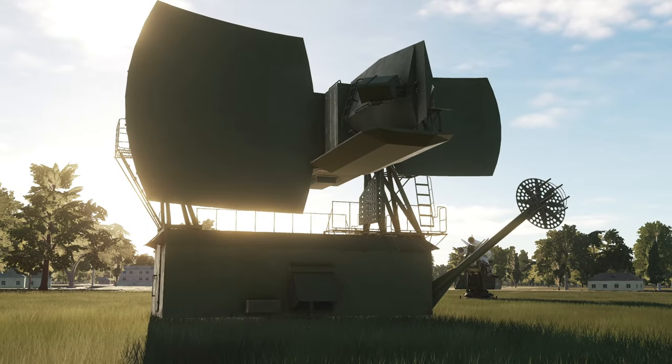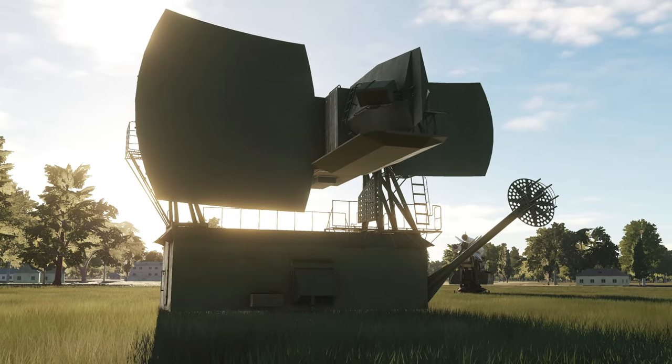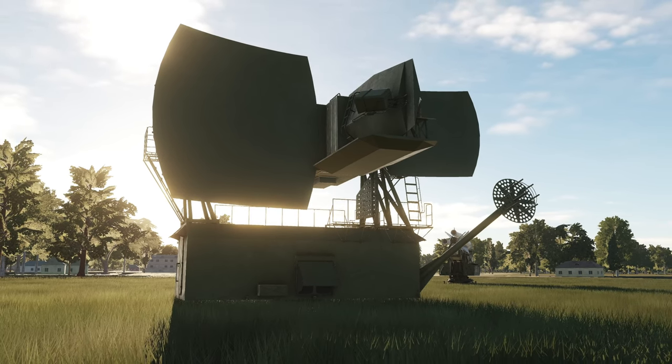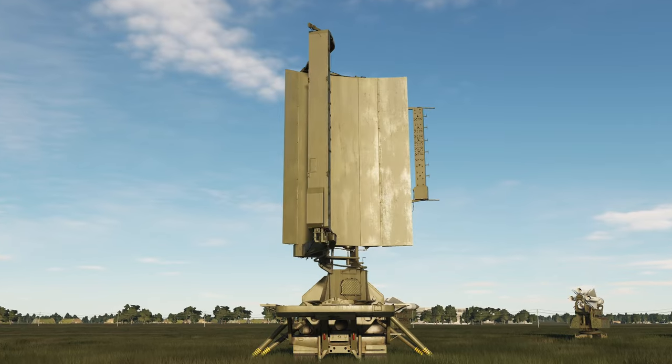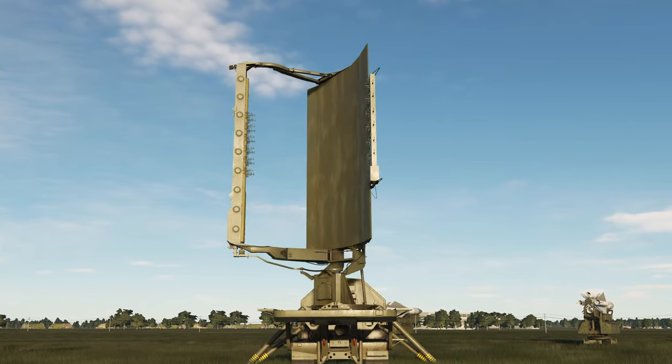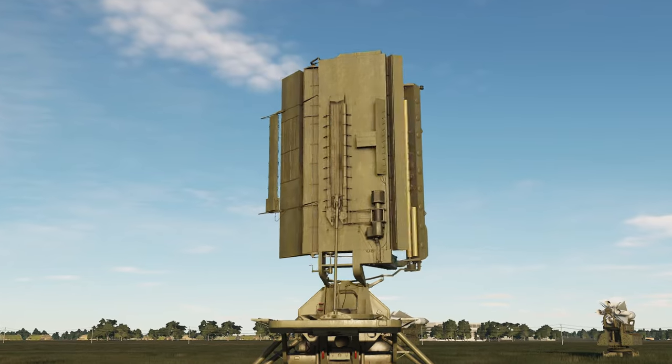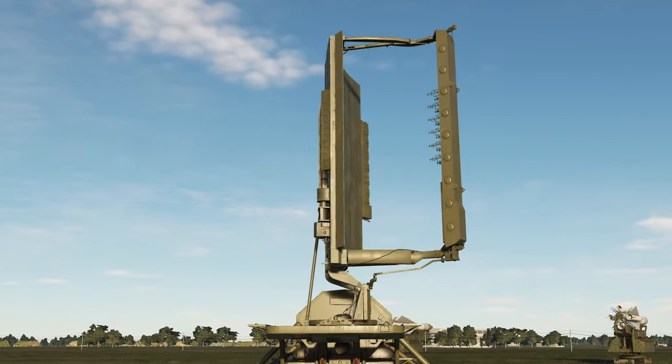The fire control radar is the Square Pair, which can track targets up to 270km or 146 nautical miles away. You can use the P-19 or the ST-68U Tin Shield as the search radar. The missiles can be fired with only a fire control radar and no search radar in testing.